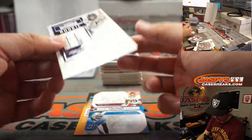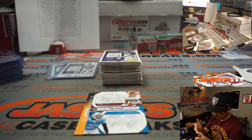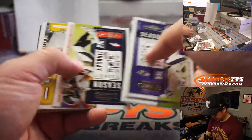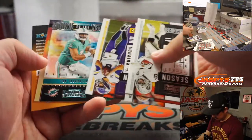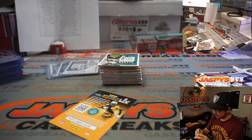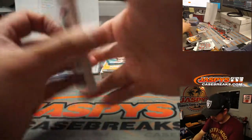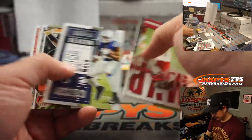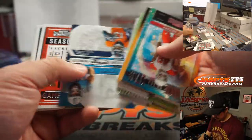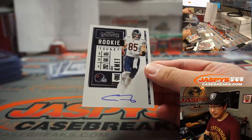There's Albert Okwuegbunam for the Broncos — Ramon with Denver. That Tua card will go to Nick. There's Cole Kmet for the Bears, on-card autograph. Tom Ewald with Chicago.